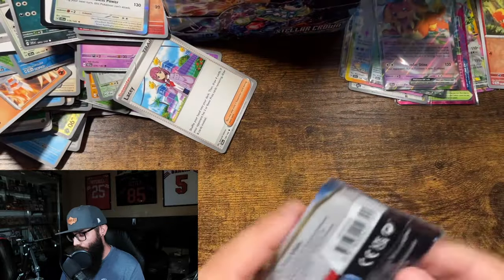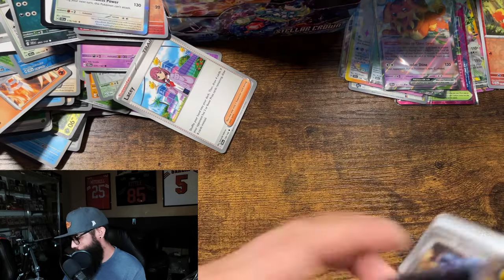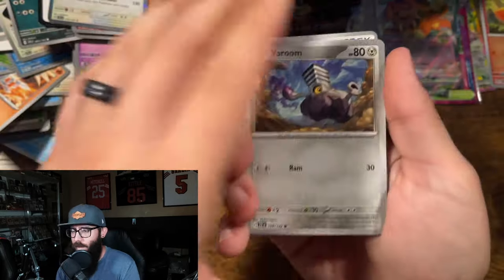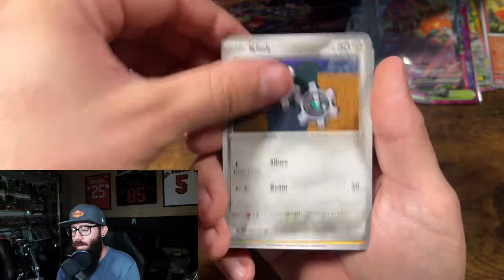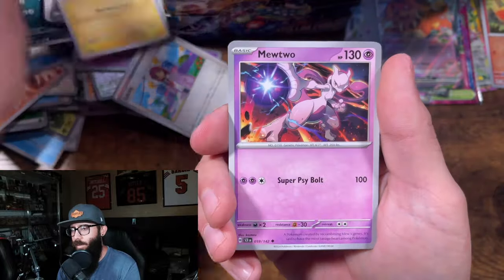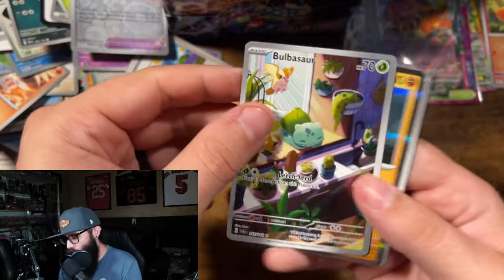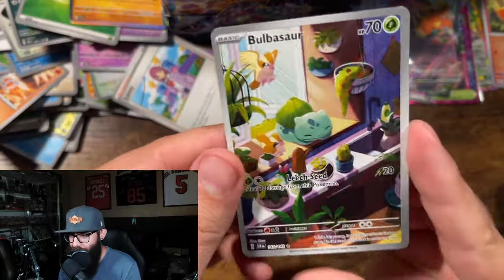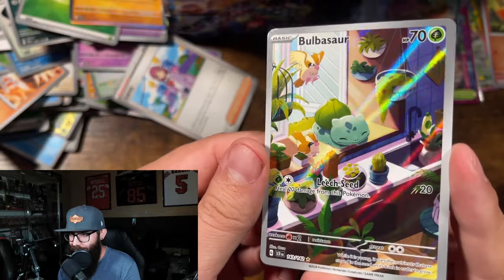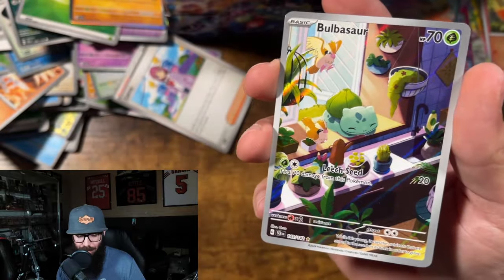Tauros, Pansir, Bouffalant. Alright — left side packs, here we go. Feels good to rip some packs. Togemaru, Mewtwo again, looking good. Yes! Let's go! Bulba! Heck yes! Bulbasaur looking good.